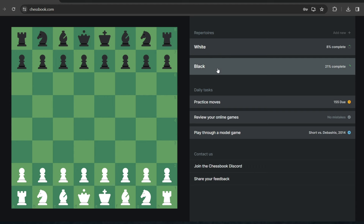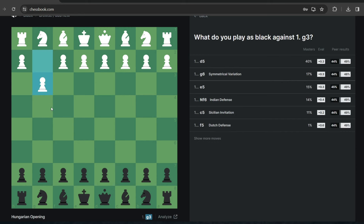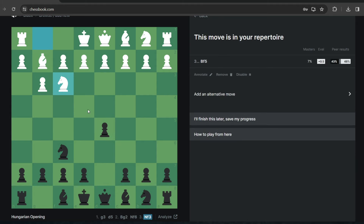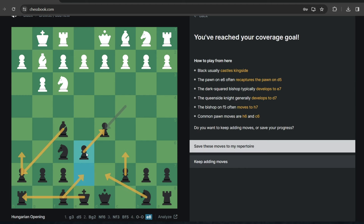Let's say I don't have a PGN file and I want to do it by hand. So let's say I go to my black repertoire and I want to do something against g3. Against g3 I go d5, they go Bg2, my main line is Nf6, then they go Nf3, then my main line is Bf5, then castle. I can keep adding alternatives for my opponents too and it's going to quiz me and let me practice against all of those randomly later.